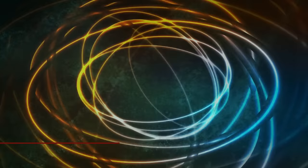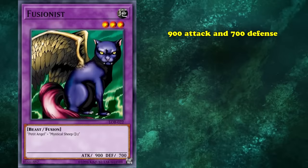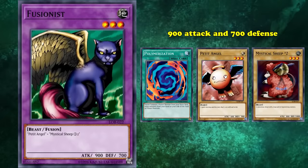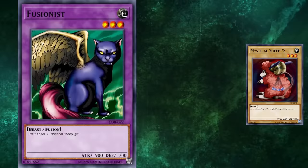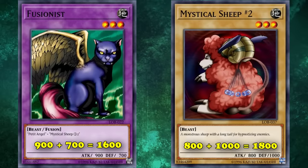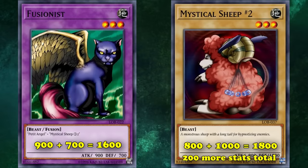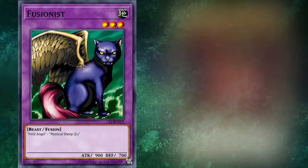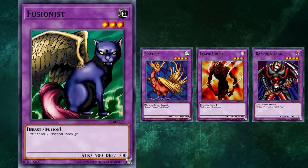At number 9, we have Fusionist. This is a level 3 fusion monster with 900 attack and 700 defense, which is important to mention because its total stats are actually less than the total stats of one of its materials. In order to bring out Fusionist normally, you have to use Polymerization plus Petite Angel and Mystic Sheep Number 2, so already you have to go minus 2 in card advantage to hard bring this card out. Mystic Sheep Number 2 has 800 attack and 1000 defense — adding those two values together versus Fusionist's, it actually has 200 more stats total. The only advantage you have for going into Fusionist is that Fusionist has 100 more attack, which is still really bad at only 900 baseline.